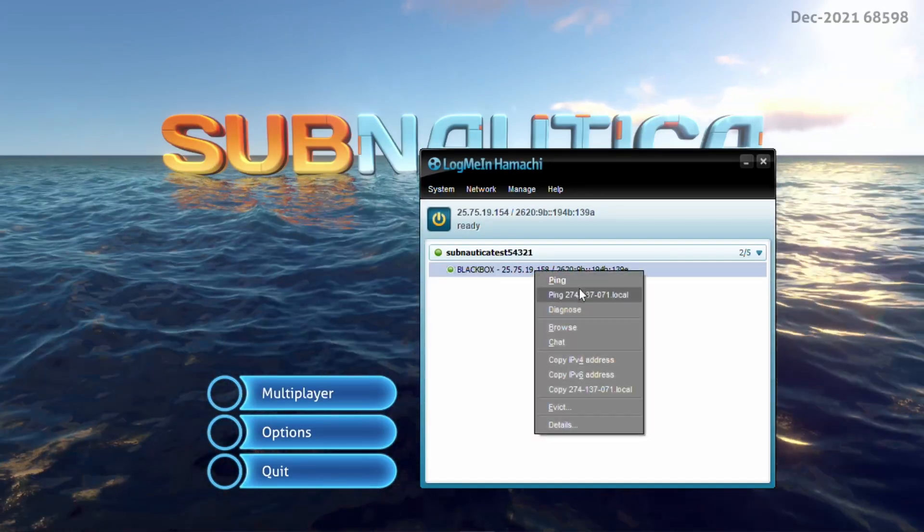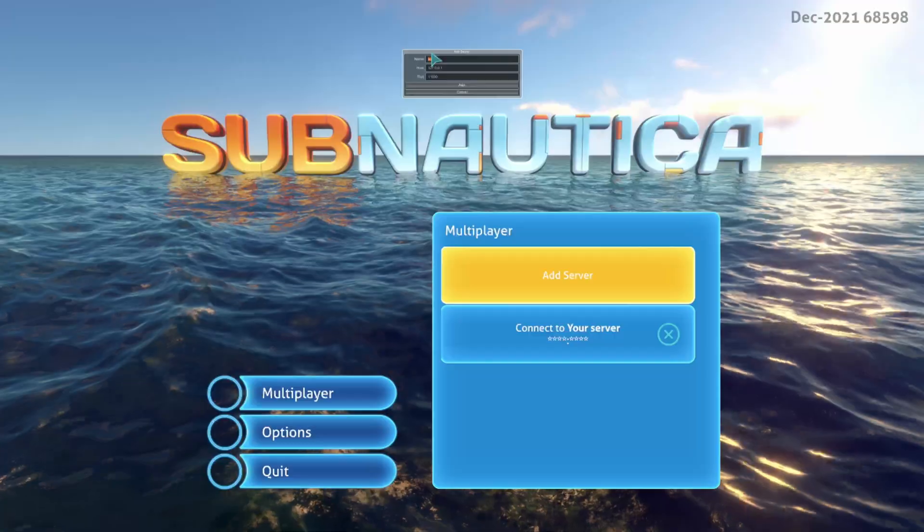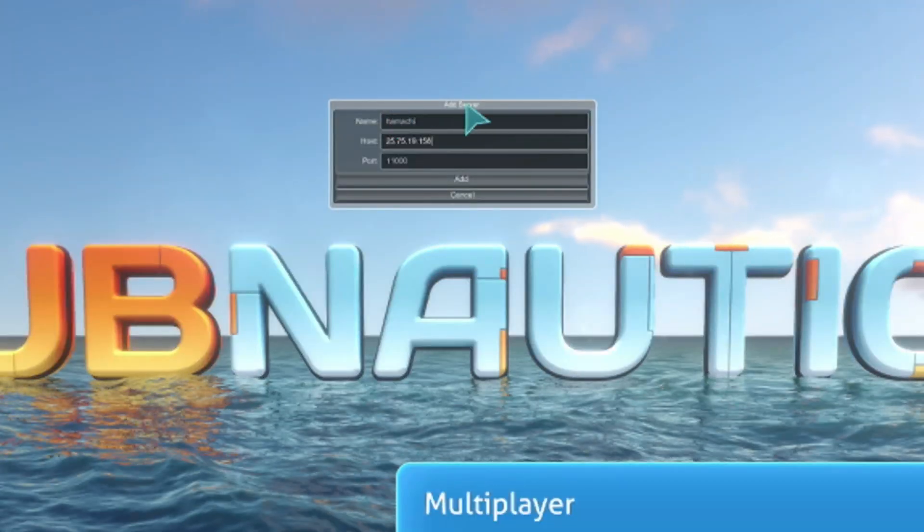Your friends will need to load up Nitrox. They can skip the server setup and go straight into the game. They should copy your IP address directly from Hamachi and add a server from the multiplayer tab as shown. Enjoy playing!